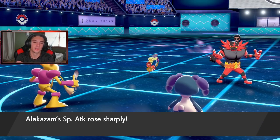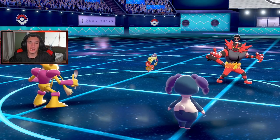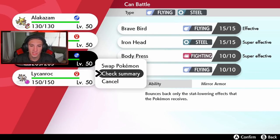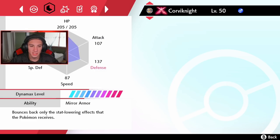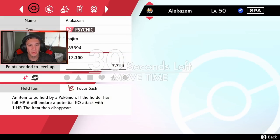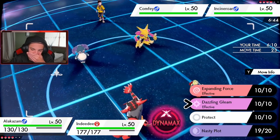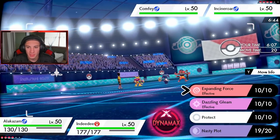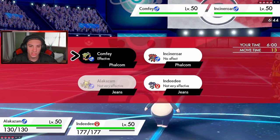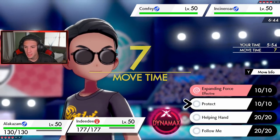Comfey sets Trick Room - okay Comfey, I see you! Let me check out the speeds of my mons. Corviknight is 87, Lycanroc is fast, and Alakazam's super fast too. With plus two I kind of want to Dynamax him - I'm at 13 HP with the sash. I could just go straight for an Expanding Force, or I could go for a Max Starfall - actually no, I don't want to change the terrain. I think I'll just drop a Dazzling Gleam plus two and an Expanding Force on this side.